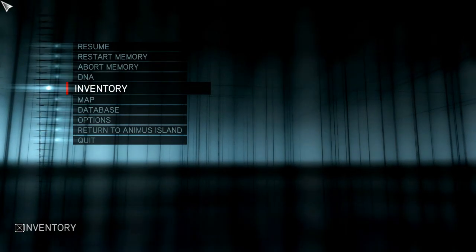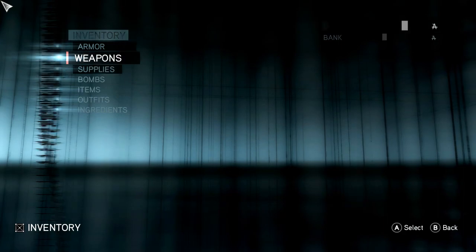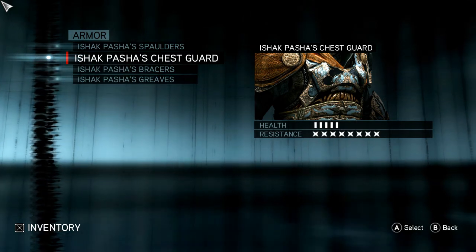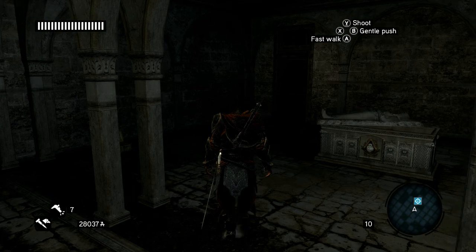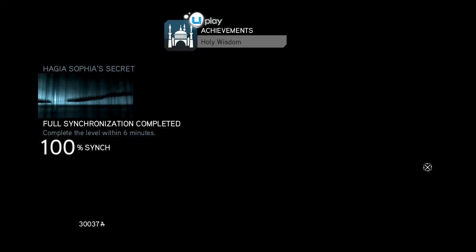Once you have enjoyed your armor, go into the menus to have a look. It is not in outfits and it is not in weapons — it is under armor. You can change this at the hideout, and there you can see you get a lot of health and a lot of resistance from it. If you get an error with you spawning back, just pick up the armor again and head out. As you can see, you get the achievement Holy Wisdom.